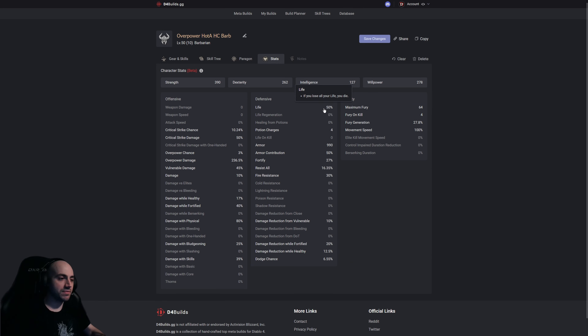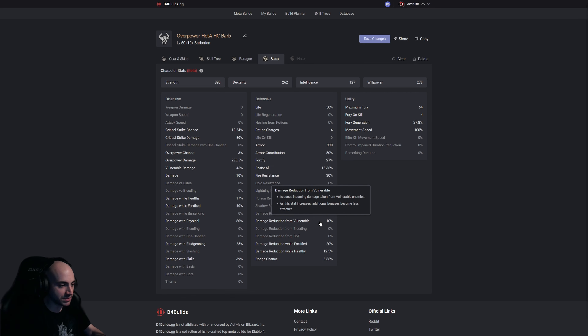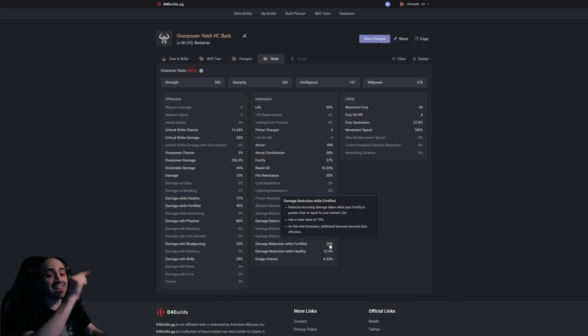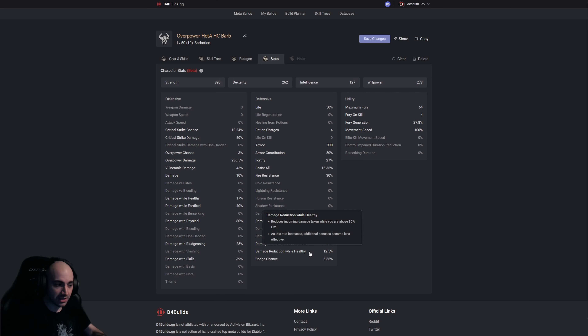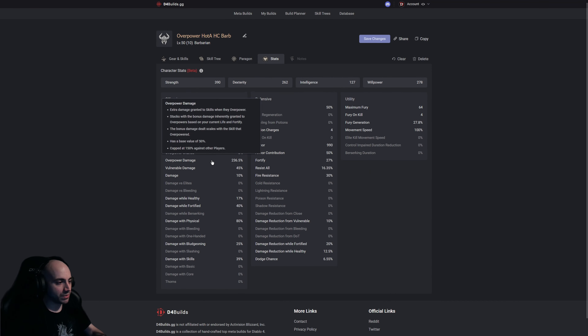The final glyph: while wielding a mace you deal 30% increased overpower damage. The damage in this build is dirty. Damage reduction while healthy means the first hit you take does much less damage since you're considered healthy. Looking at the stats page: 50% increased life from paragon tree, 990 armor, 27% fortify generation, 16.35% resist all. Frenzy charges give another 24% damage reduction — 40% with the amulet. Damage reduction while healthy, damage reduction from close enemies glyph (10%). An incredible amount of damage reduction overall.